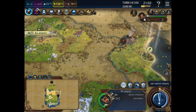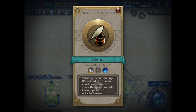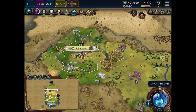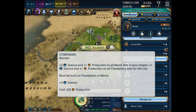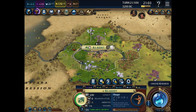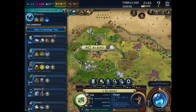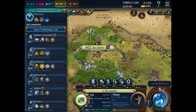So this is the same continent - if you go back over here, it means sharing. It's part of the human condition - that's Writing. One turn for our slinger, and then Etimananke: plus two science, plus one production to all marsh tiles, bonus on the floodplains for this city. Let's just finish the slinger and then we'll start that. Chopping of woods if I take Mining, harvesting of cattle, sheep and deer. I'm going to go Mining so I can chop woods to try and get Etimananke.